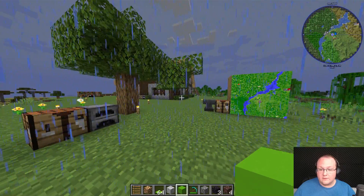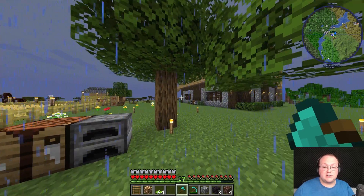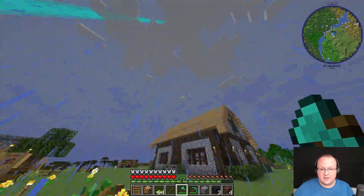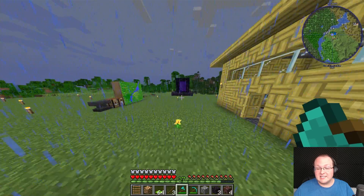For Tree Harvester, find a tree, equip an axe, switch to survival mode, hold Shift and mine the tree — and boom, it takes down the whole tree at once and even auto-replants it, which is pretty cool. That is how you can get mods in Minecraft 1.20.6.